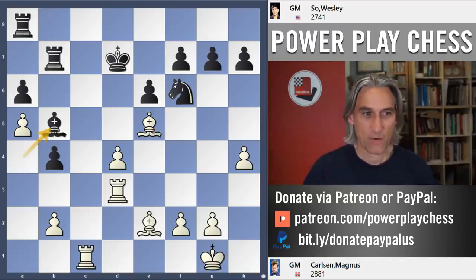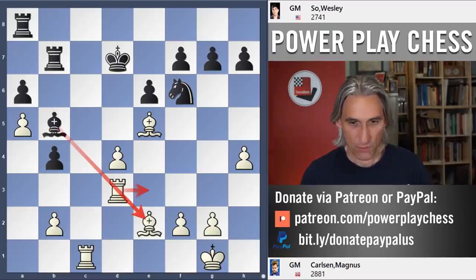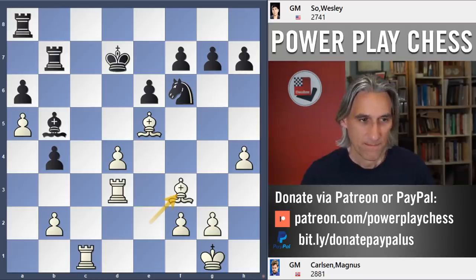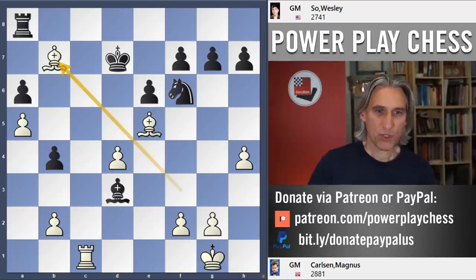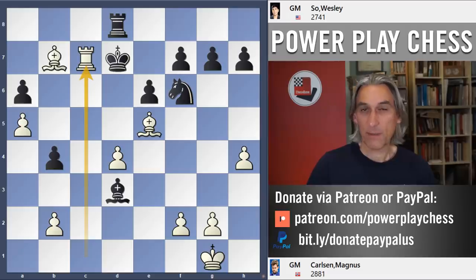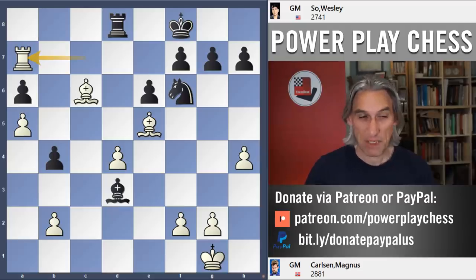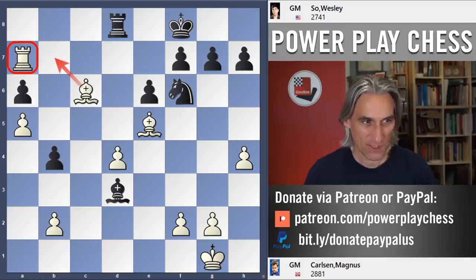Bishop b5. Carlsen has a very nice little tactic here. He doesn't want to exchange those bishops — bishop f3 instead, hitting the rook. So if bishop takes, bishop takes bishop. And now the rook is able to come down to the 7th, which looks pretty unpleasant for black — those wonderful bishops, the rook is active. He might even be able to sneak around and take one of those pawns.